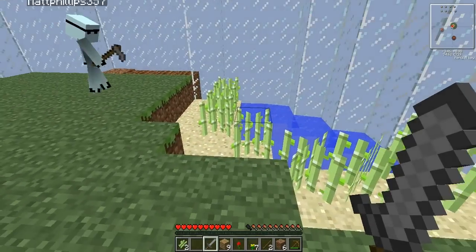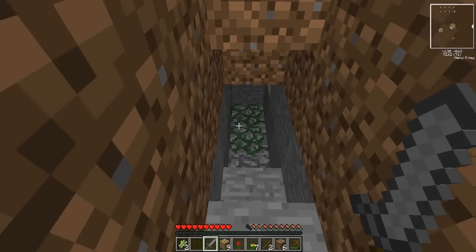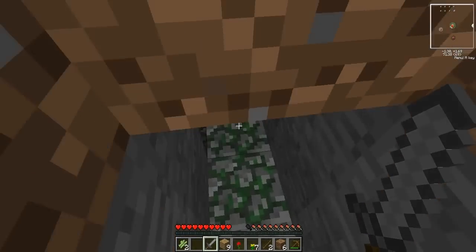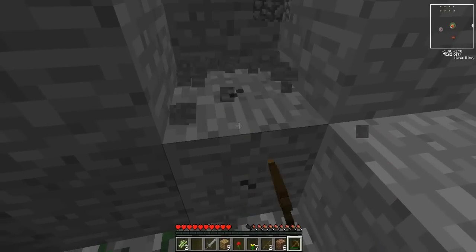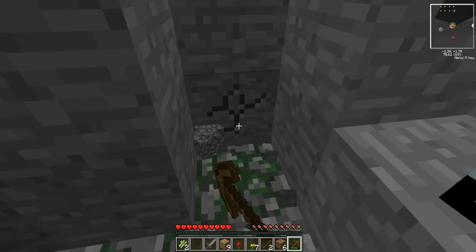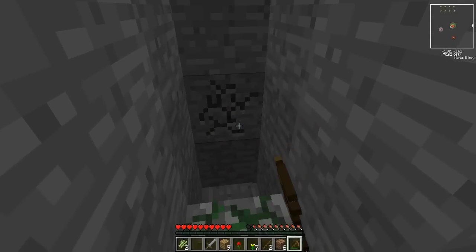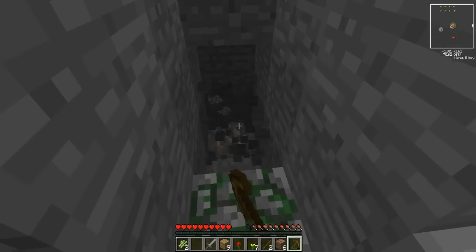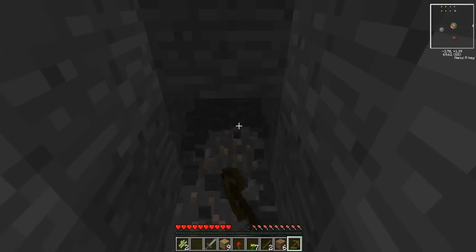You're going to need water. I need water, don't I? There might be a bucket in the chest, but we don't have any coal. I'm going to start digging in a different direction then. Are we going to deal with this mob spawner? No, we're going to deal with it when we've got some torches — get some coal first. Oh, iron. Apart from we can't get it.